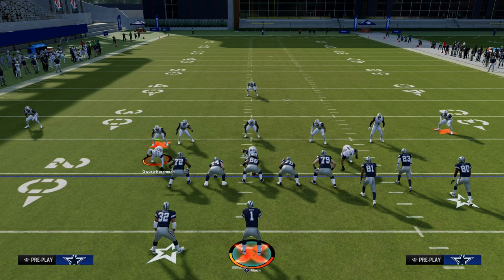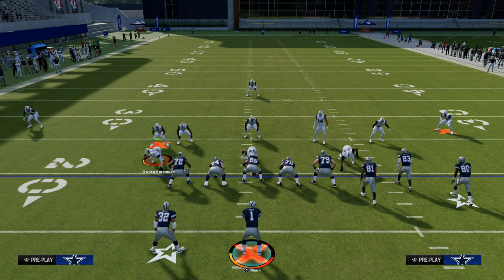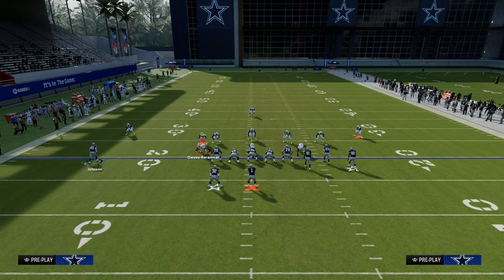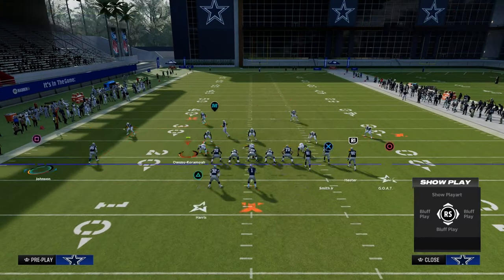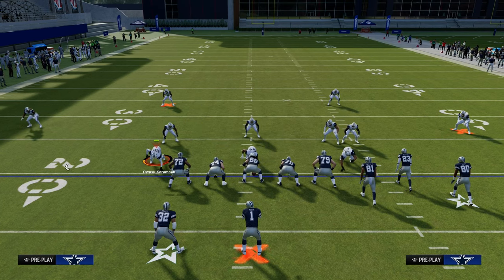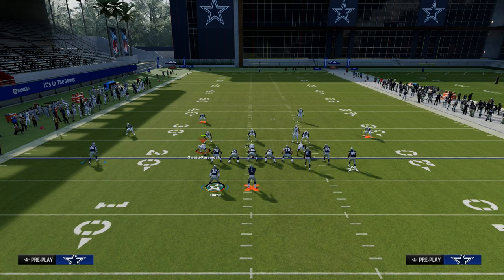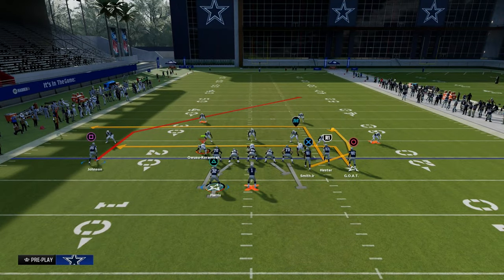The next big tip for identifying coverage pre-snap is taking your eyes and looking at the outside corners. One of the most important things is to look at the solo wide receiver side corner in a gun bunch formation — you can apply this to really any formation. If I'm in zone coverage, like cover four, you'll see the safeties are backed off. When I look to the side, I notice the corners are about seven to ten yards off the ball — that is my cue that it's probably cover four.